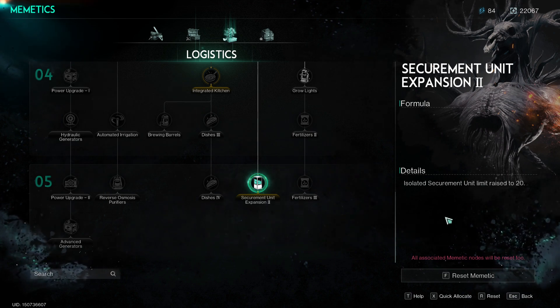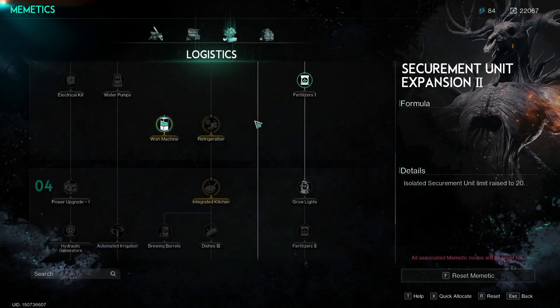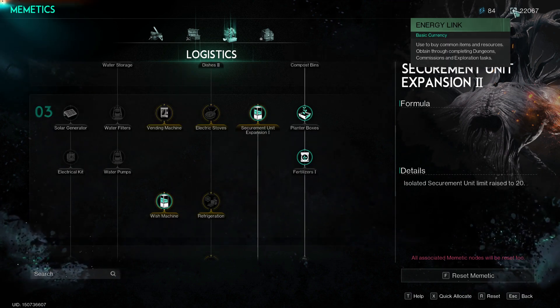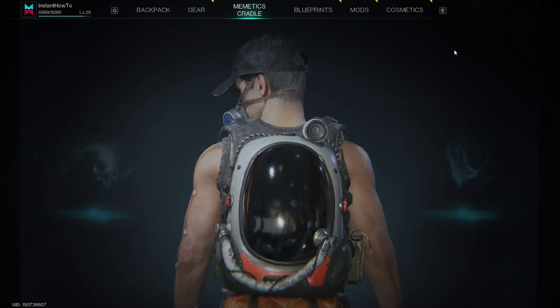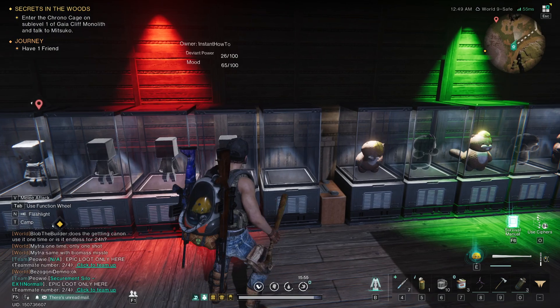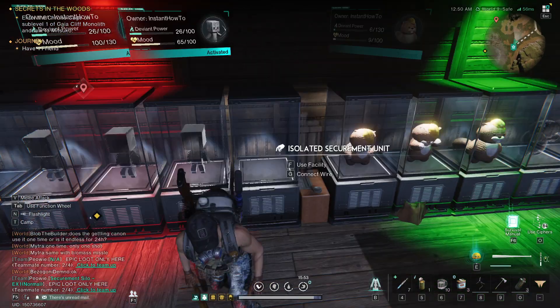As you can see, I've already unlocked these. They cost meme points and an energy link. That's pretty much it — you simply have to unlock that, and then you can come back to your territory. Once you try placing down these units, there will no longer be a message telling you there's a maximum amount inside your territory.